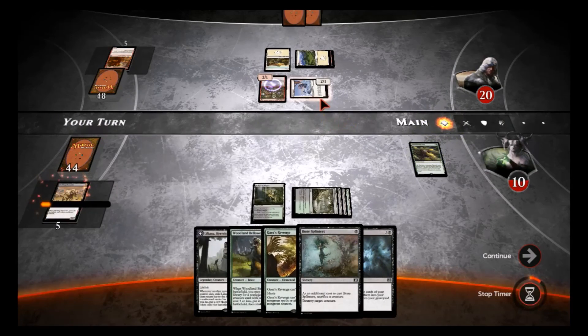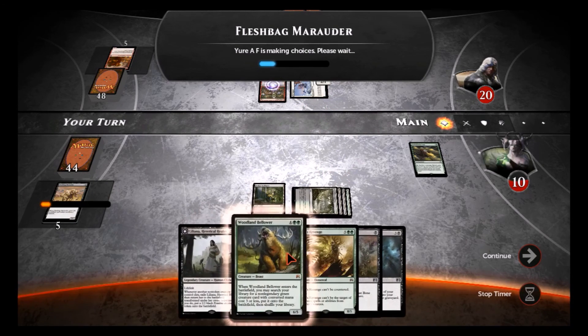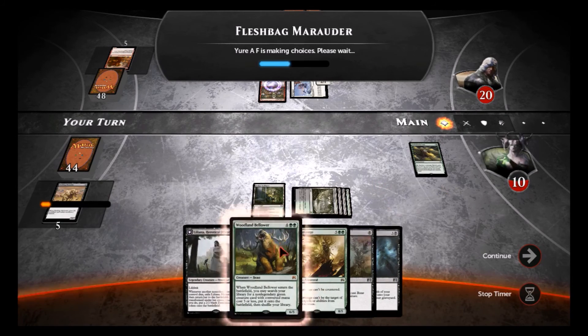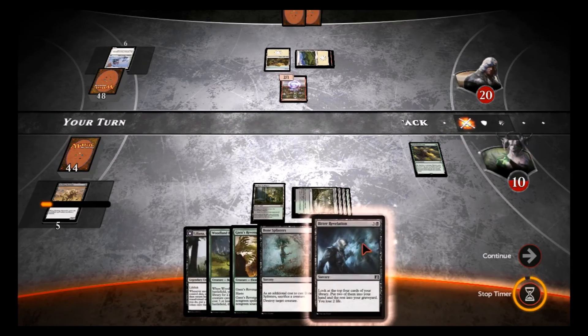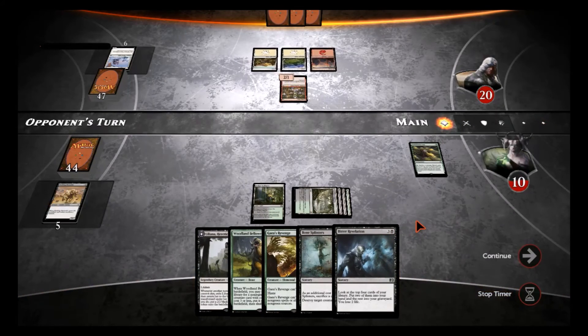Still keeping them down to one creature — I'd like them at zero, but if I draw mana I'll probably put the Woodland Bellower next. If I draw a small creature, I'll probably play it and Bone Splinters. I could Bitter Revelation but I'm not crazy about that just yet.